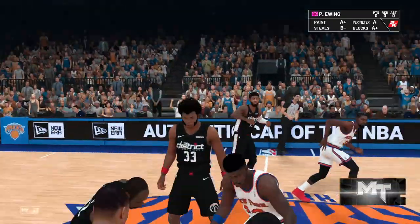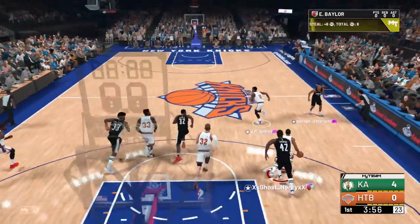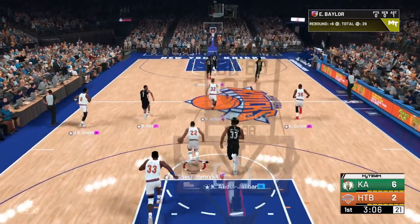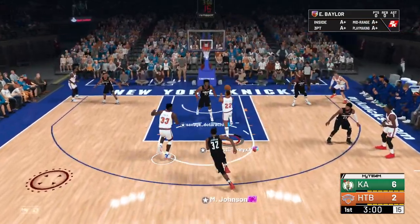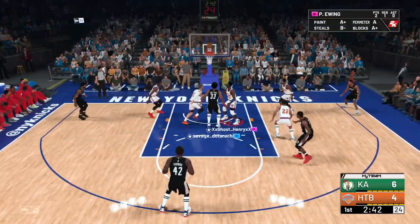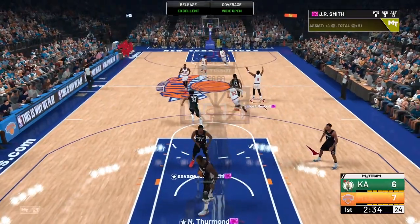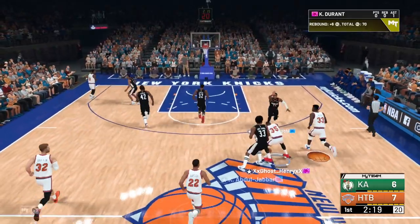Jump ball — Ewing is trying to win it and we still lose it. Good steal there by Baylor. Let's go straight to JR — get this team hyped up. Good defense there by Ewing, not getting scored on. Let's go to Baylor, push the pace. Going straight into the pick and roll — alley-oop right over Kareem to start the game for Ewing! Good defense there by Ewing getting the rebound. Let's push the pace right to Durant — JR trailing, catch and shoot, nice easy three. Good block there by Ewing — he's playing defense, I'm liking it.